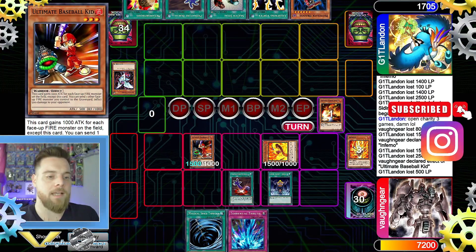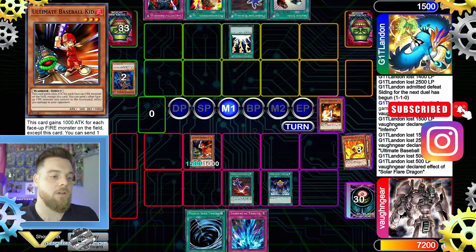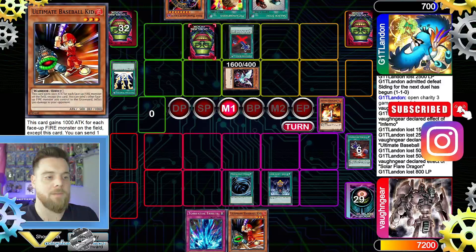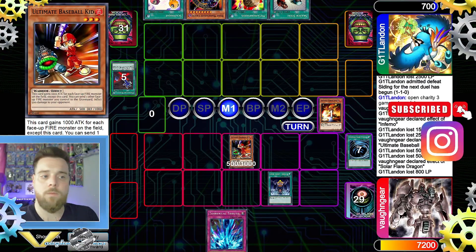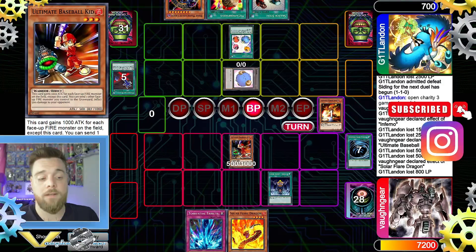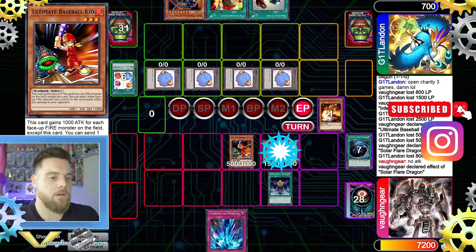We pass and they take 500 from Solar Flare Dragon, putting them at 1500 — Dimension Fusions are completely shut down since they can't afford the life cost. They draw into Sakuretsu Armor and Lightning Vortex us — we have no choice but to accept it. They activate Power Greed, and we respond with Baseball Kid attacking. We choose not to set Bottomless Trap Hole to avoid overcommitting in case of Heavy Storm, then pass back.